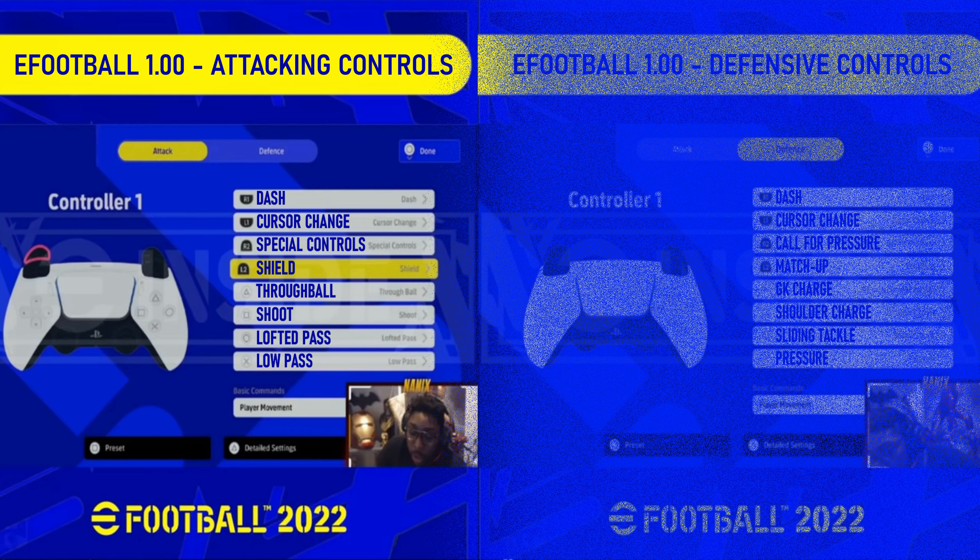The rest of the attacking controls are standard PES controls so I won't need to cover the rest, but as part of my test tomorrow I will be setting R2 as my sprint just to see if it's an adaptive trigger.